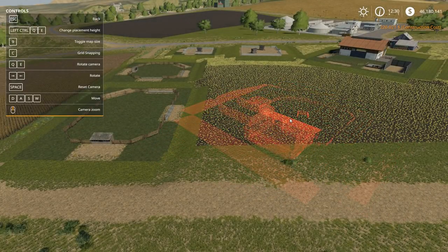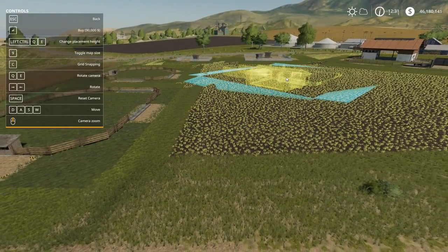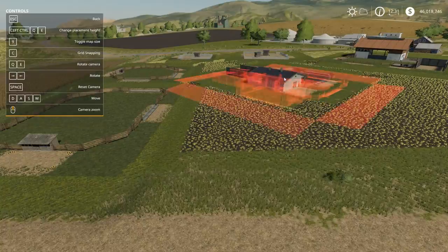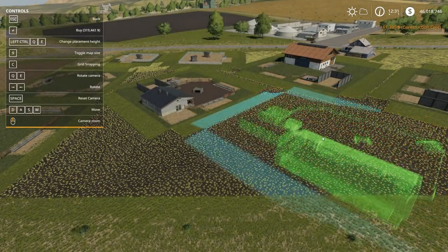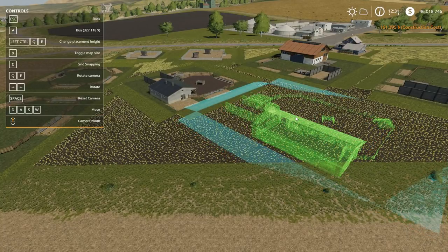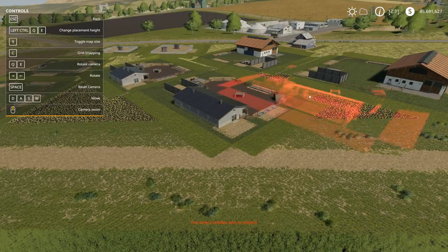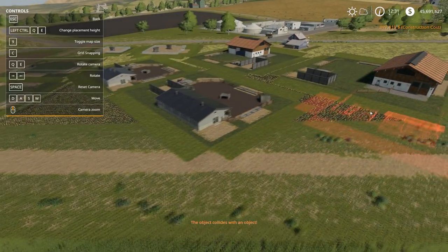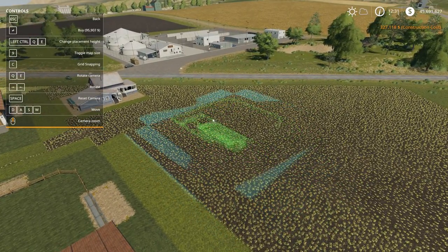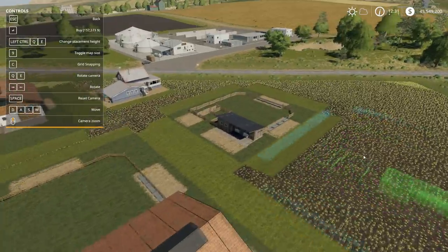We've got the pig enclosures and these are doing the same as the cow — not letting me choose how I want to put them down. But leaving everything the same level and it's looking pretty level for the field. It's going to dig on one side but it'll be near the cows — you can still see some ditches there. We'll click on the large ones and drop them in.